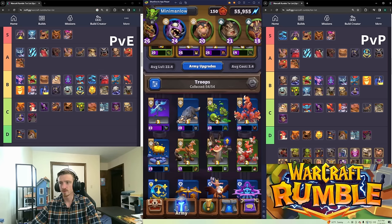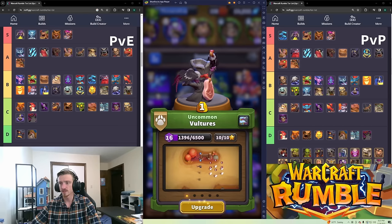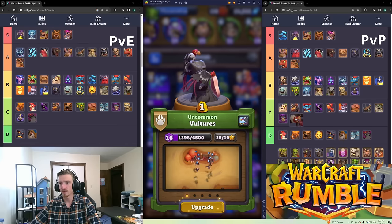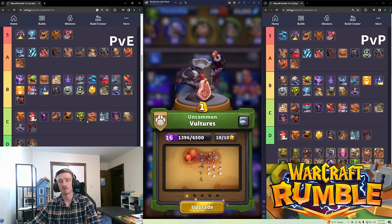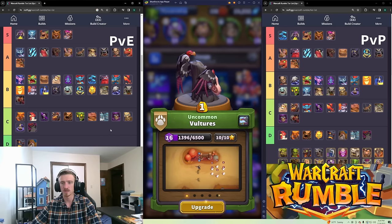Vultures are B tier in PvE and C tier in PvP. These guys are actually solid — they're one gold so they cycle the good units you're looking for and still have to be dealt with. They multiply if they kill things or help kill things, which is solid.